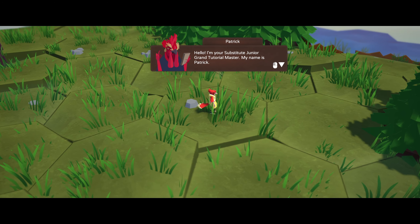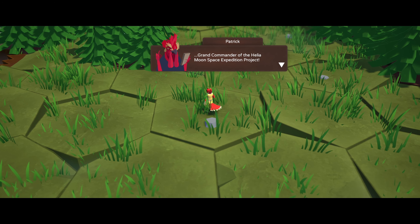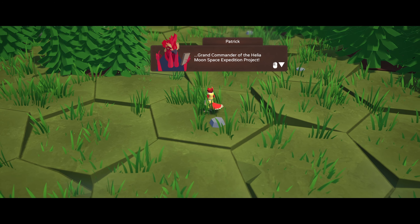That's Patrick the bird. 'Hello, I'm your substitute junior grand tutorial master. My name is Patrick. I have good news for you — you've been promoted, and your new assignment is as grand commander of the Helia Moon Space Expedition Project. Congratulations! Let's start by learning how to survey your surroundings.'